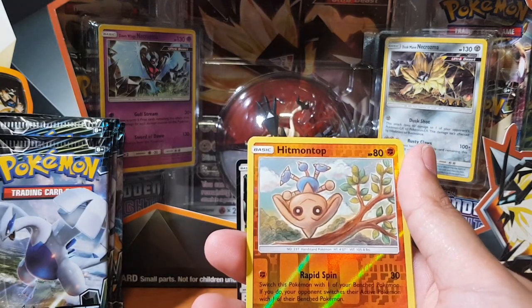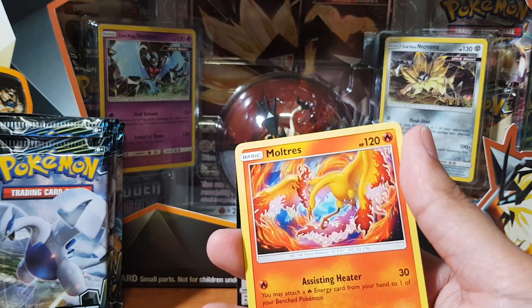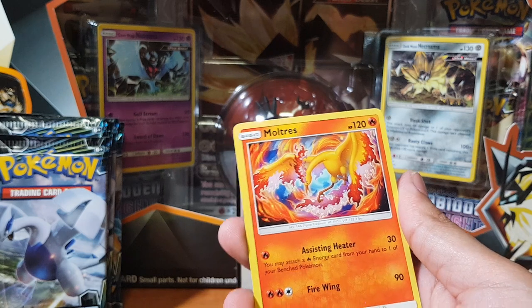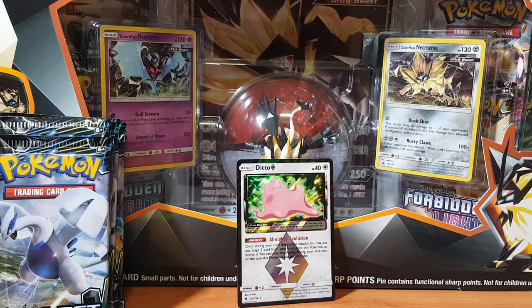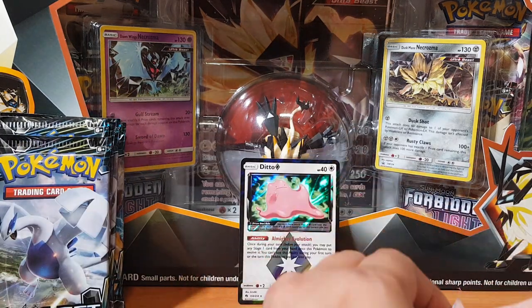Marill, Hitmontop for the reverse holo, and Moltres. I swear every time I see this — wow, that artwork is amazing. Flame Moltres! All right, so far we have not pulled anything amazing.